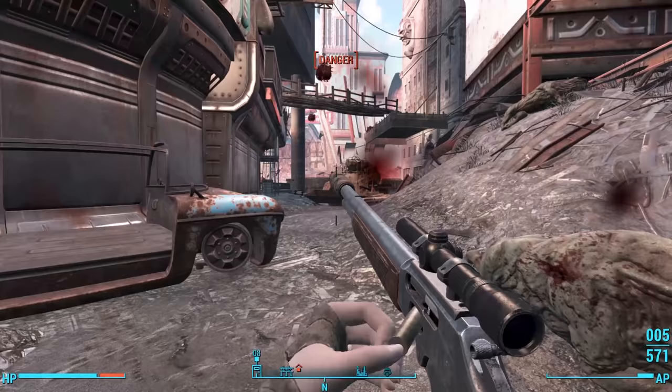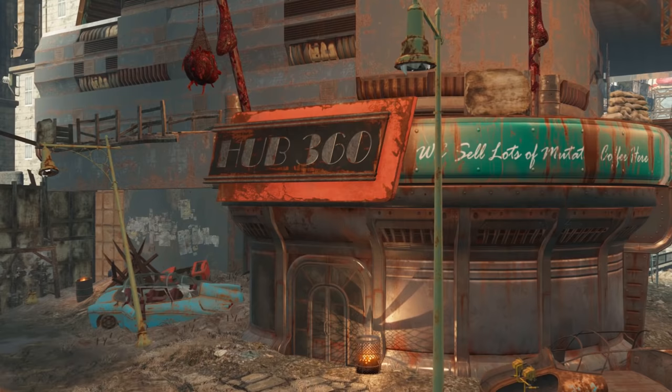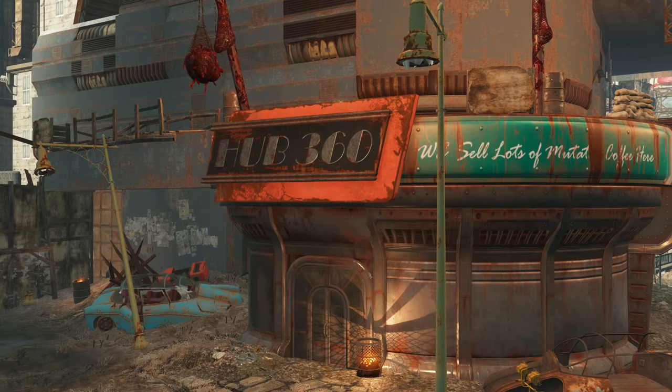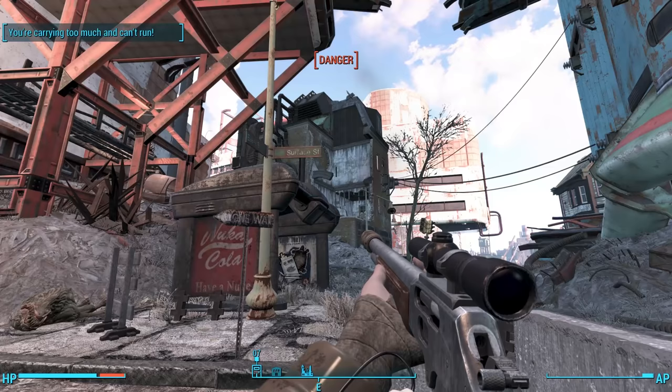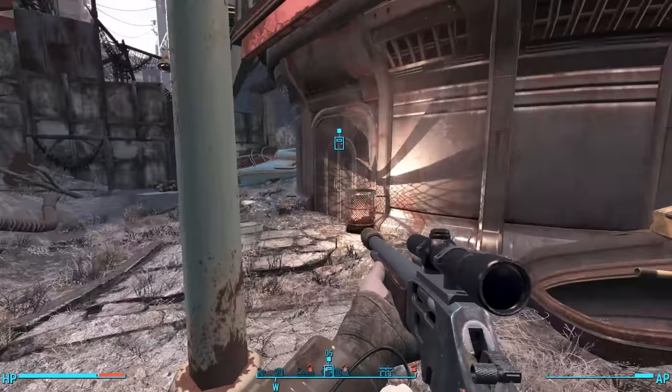Hub 360 is an unmarked location on our map, in the middle of downtown Boston, right beneath a freeway swarming with gunners and between skyscrapers swarming with super mutants. It's no easy location to get to earlier in the game. I already did a video about everything we can find in Hub 360. At the time, we didn't see any Hubris Comics TV studio, but maybe that's changed.